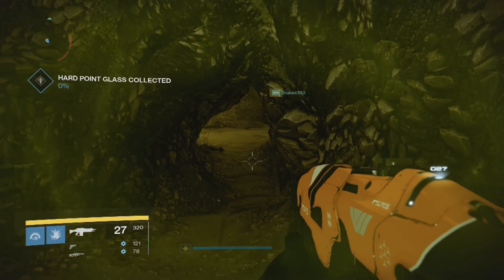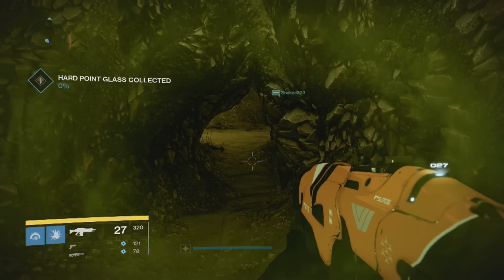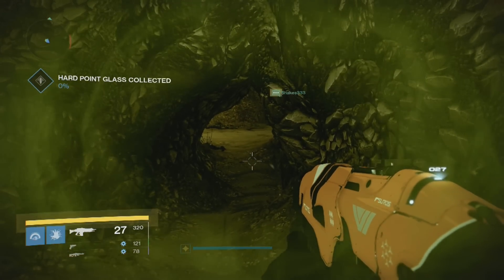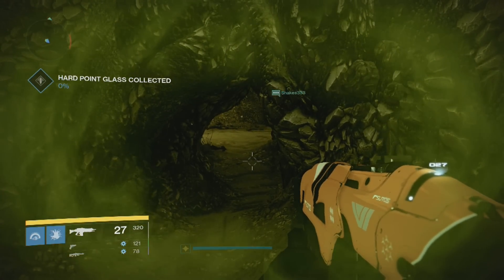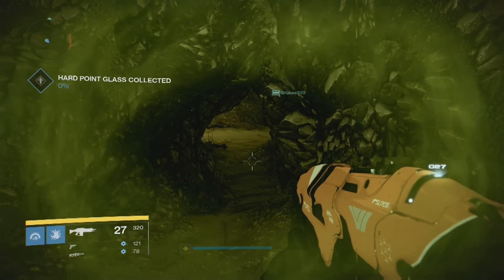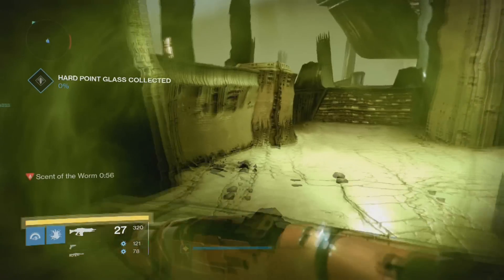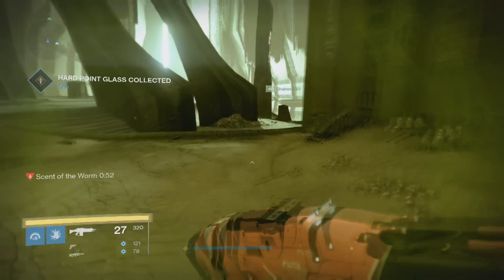I'm gonna speed it up a little bit because it takes some time, but watch — it starts to get pretty green around us. We're starting to collect that filth, we're starting to stink it up in here. Look at that! It's just getting rank. Good thing we're wearing helmets for fresh air, because we are stinking it up. You see it's starting to get thick, real thick. When you start seeing it like this, it's about time to run. You know it's time to run when you see down here — you see that 'Scent of the Worm.' We're stinking like a worm.